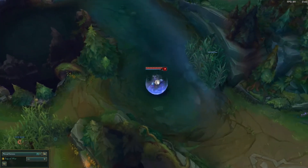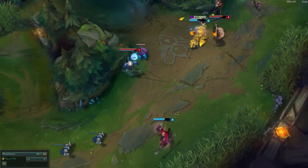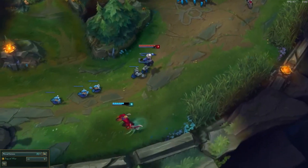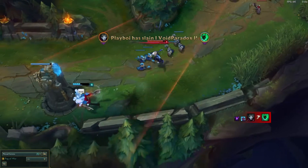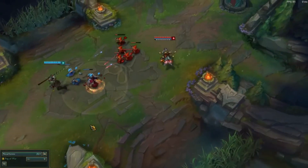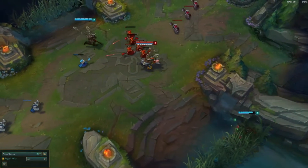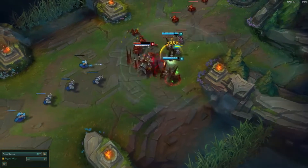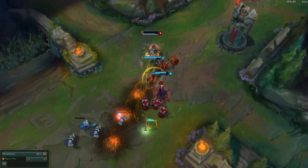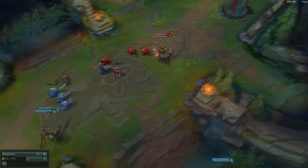First up for the aggressive junglers — those who can consistently camp mid both early and whenever they feel like it — we have Sejuani, Kha'Zix, Rammus, Rek'Sai, Lee Sin, Shaco, Zac, Gragas, Vi, Elise, and Jarvan IV. They have so much pressure when ganking because they can gank early at level one or two, they have quick burst, and at least one CC ability to guarantee a kill.